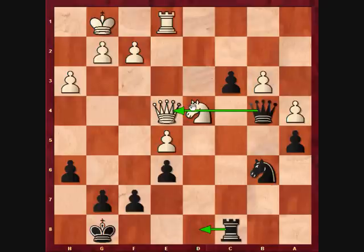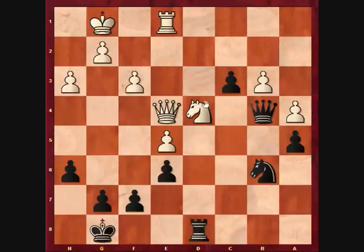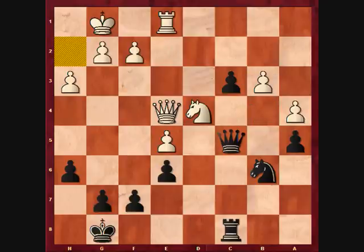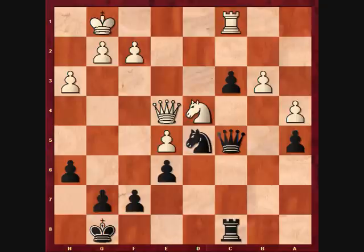If instead of queen d3 white plays something like f3, then rook d8, knight e2, queen takes b3 — this is also winning for black. So instead of queen b4, in the game I played knight d5 on move 27. My opponent played rook c1, and here I played queen b4. Ripka thinks that knight b4 is better — just a better placement of pieces, with a clear advantage to black.